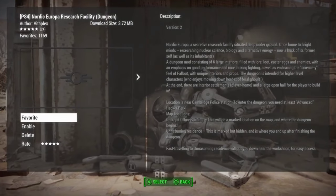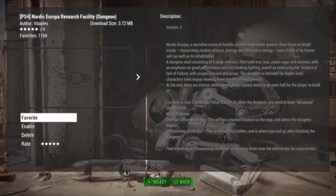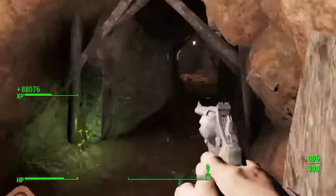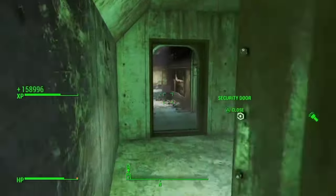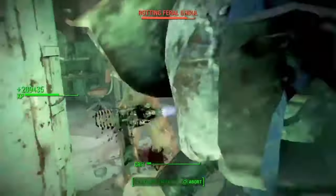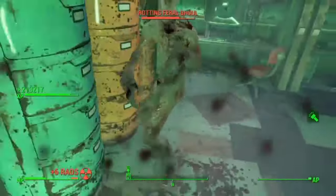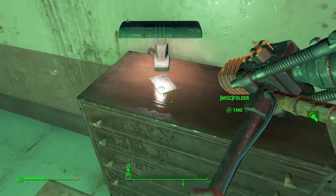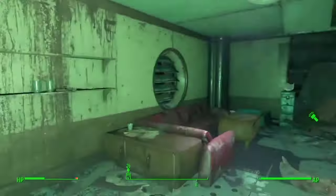Coming in at number five, I have The Nordic Research Facility by Vitaplex. This mod does something special in Fallout mods and adds an entirely new dungeon into the game. Found in the ruins of an old office building near Cambridge Labs, the Nordic Research Facility boasts its own dungeon mechanics and lore surrounding the building. As the sole survivor, you'll get to uncover the secrets hidden within the facility while fighting the dangers within.